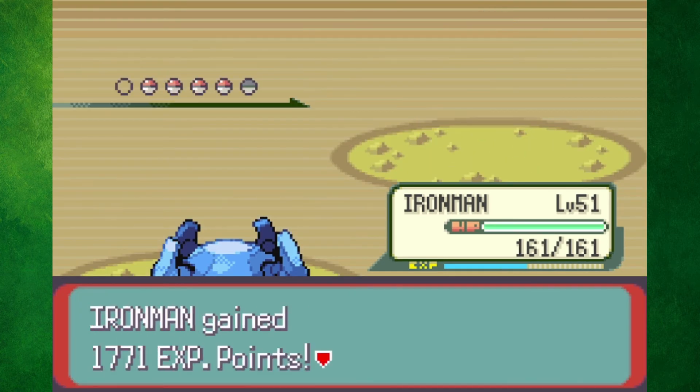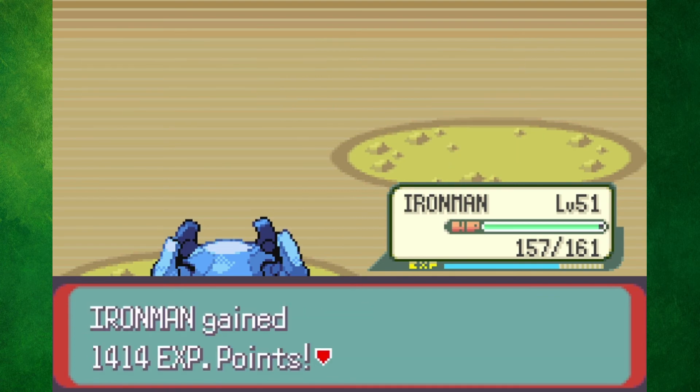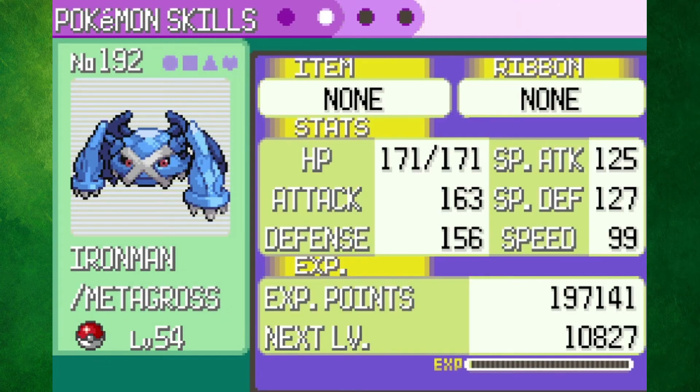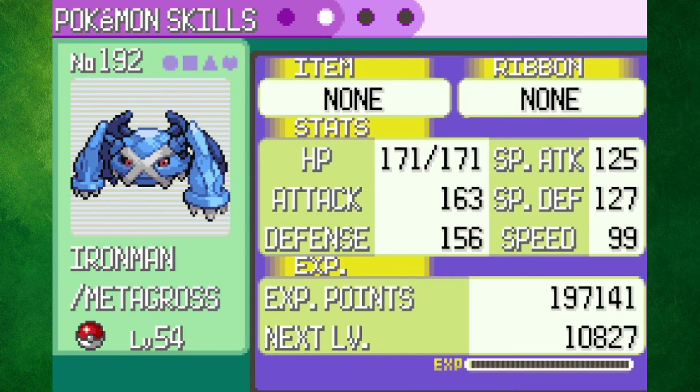The battle against Wally in Victory Road was straightforward, as I used Metal Claw, Psychic, and Earthquake to cleanly mop the floor with his team. After going through Victory Road, here are my stats and moves. Since I'm kind of underleveled and don't have too many type advantages, I'm not sure if I'll win at my current level, but there's only one way to find out.